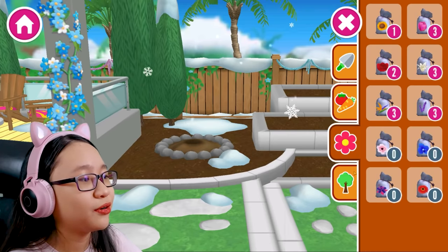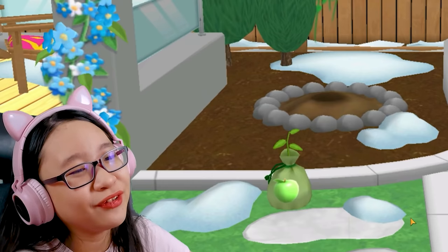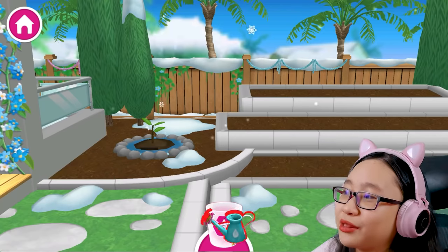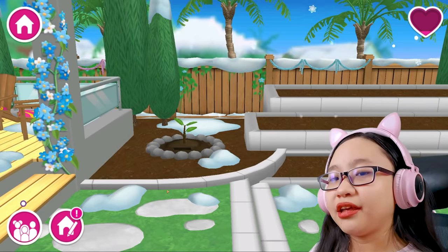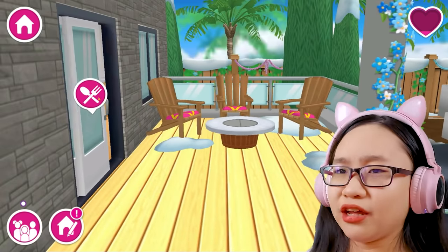Let's find green apples first. Oh, we can grow an apple tree, but I'm gonna have to leave this garden. Now I need to water it. There we go. Now what? I think that's it. There are six, seven hours. Let's see — if I leave this garden, will it stay or will it disappear just like my lollipop tree?